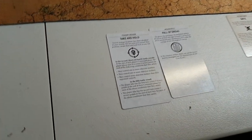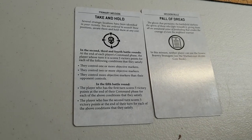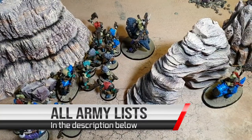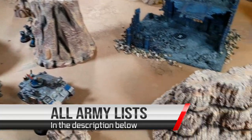Our mission rule for today is going to be Pull of Dread - in this mission neither player can use the Insane Bravery stratagem. We have already deployed off camera just to speed things up, but now let's go over the armies really quickly.